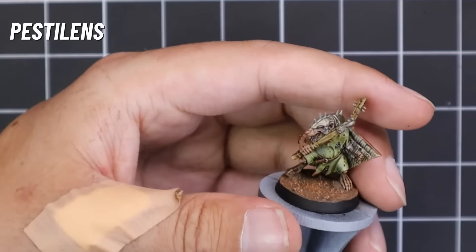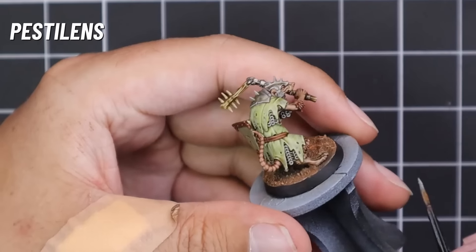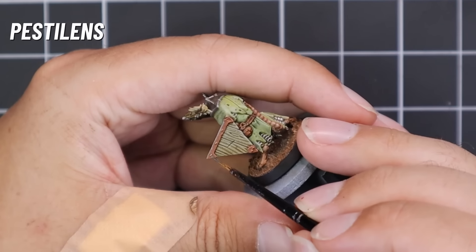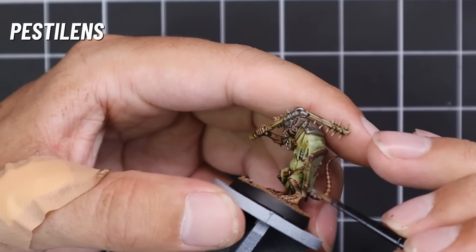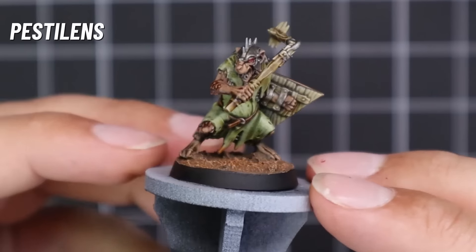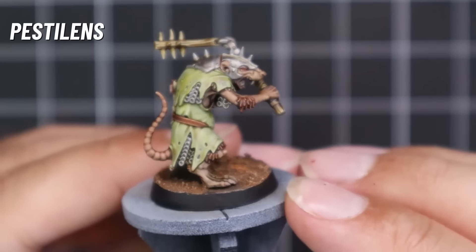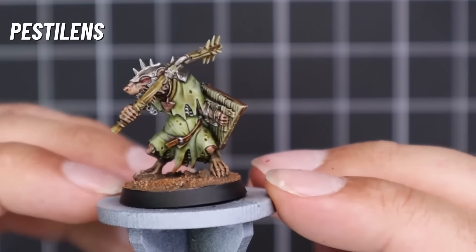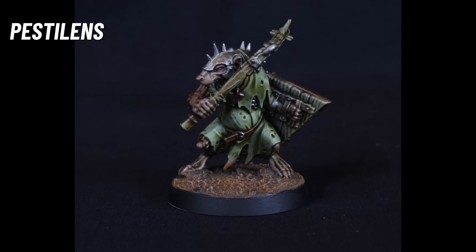Looks great! We brought back in some Leadbelcher and highlighted those metallics again, leaving the grimy look behind. We didn't go crazy grimy — you wouldn't say this is a Nurgle-y model looking real grim dark and disgusting. It's just a Pestilence clan rat, and I think that's why he stands out as just looking really cool. And there he is — a finished Pestilence clan rat. Look at that shield — that was a contrast and a shade, nothing else. I can't believe that.